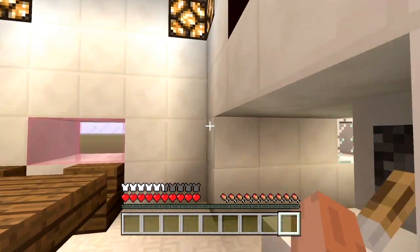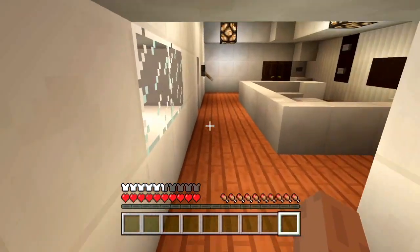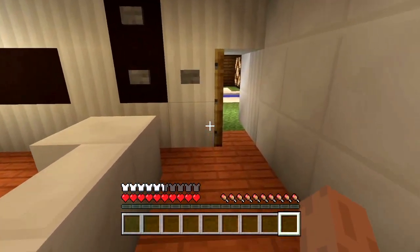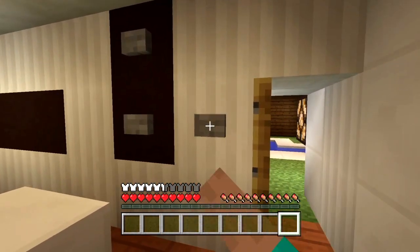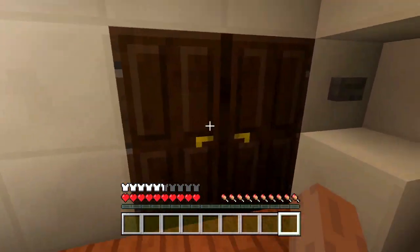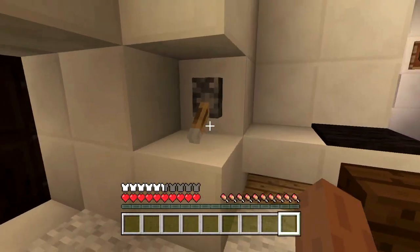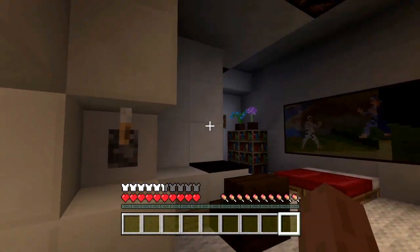Got a nice little window here as well. Let's close that for now. First I'll show you the bedroom. We have a light lever here as well, which is also wired up to these two lights.